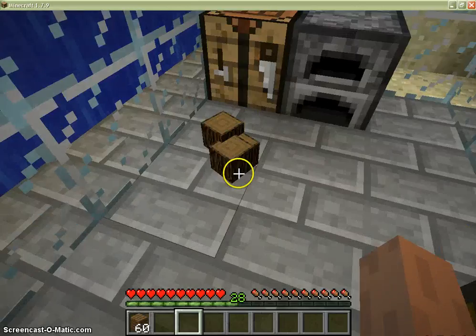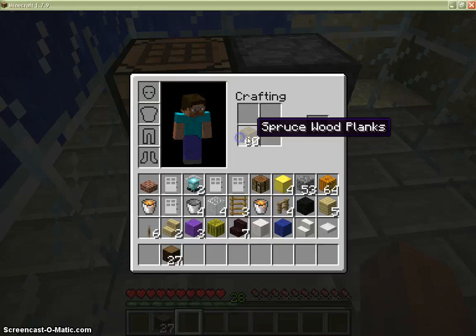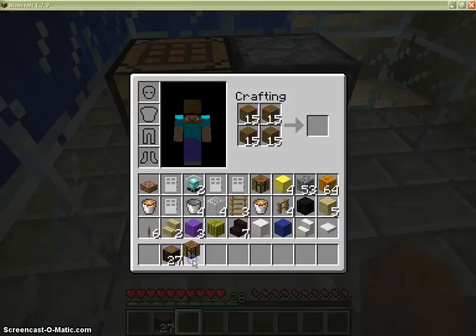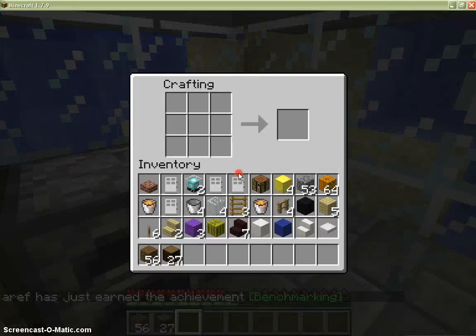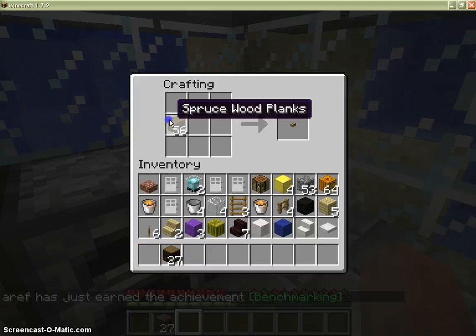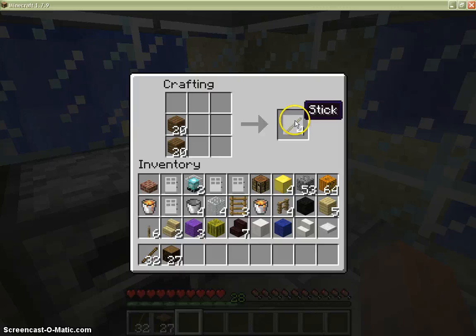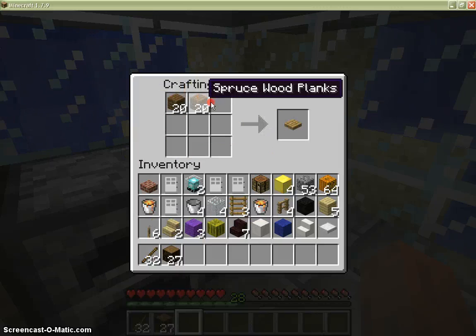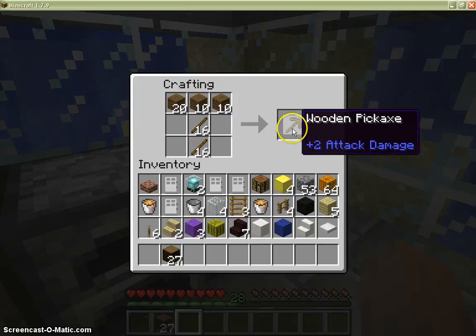To make wood planks and many other things. Put the two planks together like this to make a crafting table, then simply put it down and start crafting. We need lots of sticks.